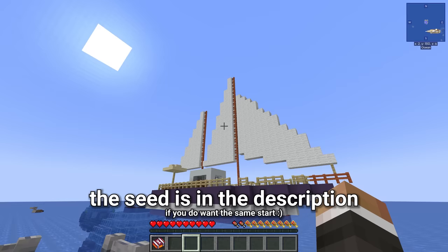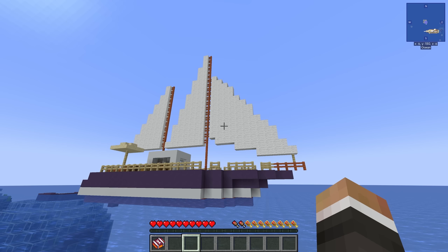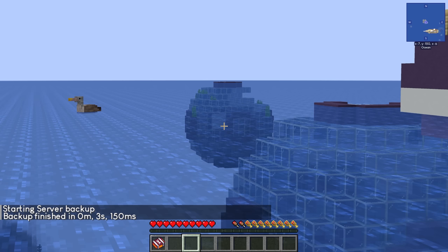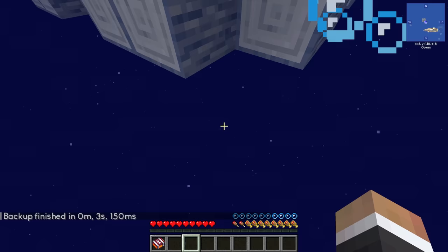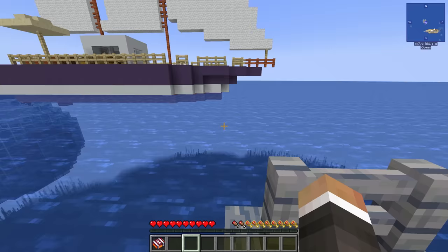Right out of the gate, I notice there's a huge ship right next to us, which I'm instantly thinking is going to be a great source of wool and potentially a very easy way for us to make a bed right at the start. There are also a few spheres underwater that kind of resemble the initial starting base from the old sea block, and it's quite possible we might end up inhabiting one of those as our main base going forward.